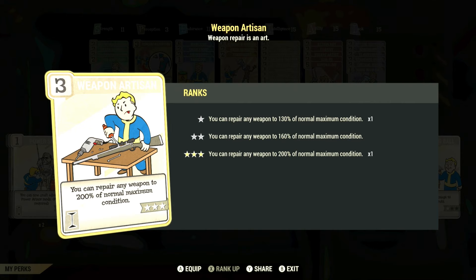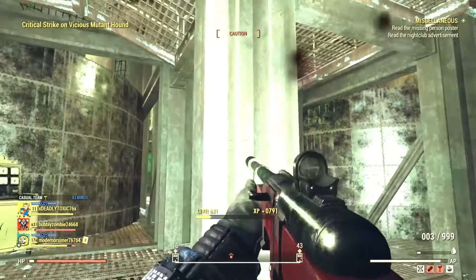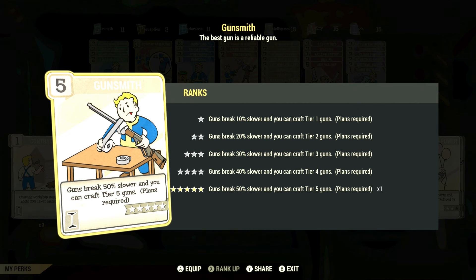Weapon Artisan, which you unlock at level 40, is huge to slap on when repairing items — it's not one you need equipped at all times, and taking up three Intelligence points all the time is a bit of a waste. But whenever you're crafting or repairing, definitely throw it on so you can repair any weapon up to 200% of its normal maximum condition. Then Gunsmith, which you unlock at level 11, leveled to max lets guns break 50% slower and lets you craft tier 5 guns — but again, not necessarily one to keep in your rotation at all times.